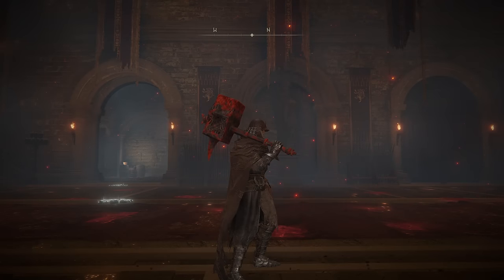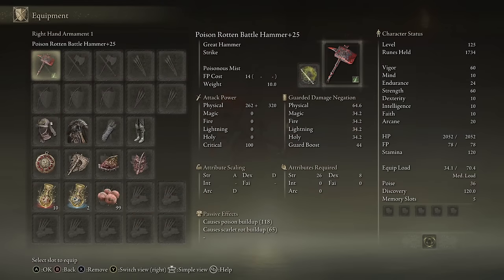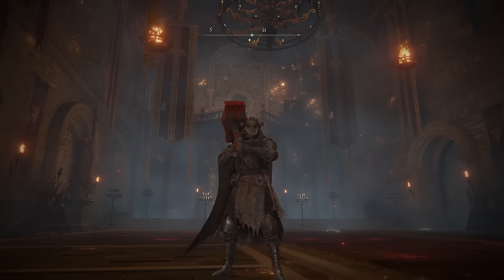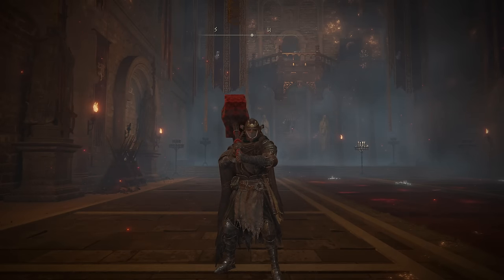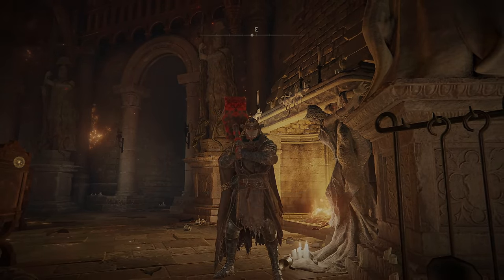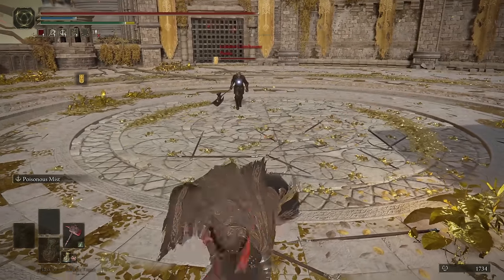This next weapon is basically the Battle Hammer, except it has a red tinge to it — because it is the Rotten Battle Hammer. I'm going with Poison Affinity and Poisonous Mist. We get 118 poison buildup as well as 65 Scarlet Rot buildup per hit. Literally the only difference between the Rotten Battle Hammer and the normal Battle Hammer is the fact that this one can proc rot. I do wish FromSoft would maybe spice up some of the Great Hammer movesets a bit more — even just a different heavy attack string would be nice. 65 Rot buildup a hit is not a lot.